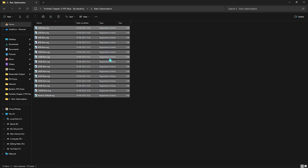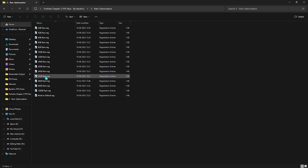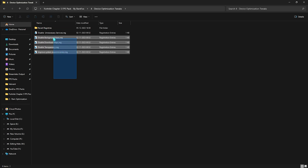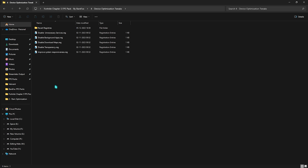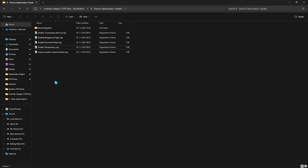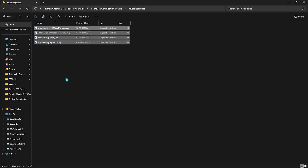Next is the RAM Optimization folder — pick the preset matching your installed RAM (check System Information). I use the 32 GB preset. If you don't like it, you can reset to default. Finally, go to Device Optimization Tweaks and run all the registries. This is optional and mainly recommended for low-end PCs — it disables unnecessary services, background apps, download maps, transparency effects, and more, freeing up processing power for gaming. You can revert everything using the Revert Registries folder.